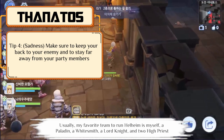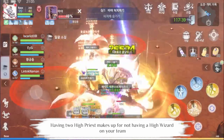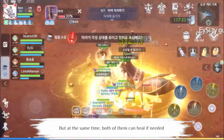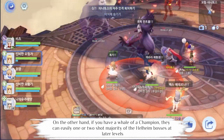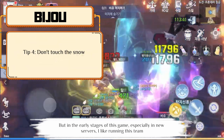Usually my favorite team to run Helheim is myself as a paladin, a whitesmith, a lord knight, and two high priests. Having two high priests makes up for not having a high wizard on your team. You can have one go Magnus while the other one goes full support, but at the same time both of them can heal if needed. On the other hand, if you have a whale of a champion, they can easily one or two shot majority of the Helheim bosses at later levels. But in the early stages of this game, especially on new servers, I like running this team.